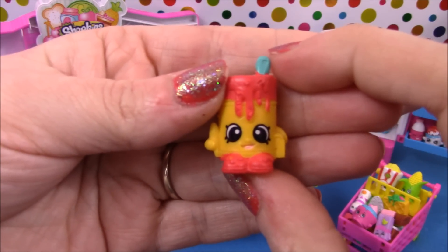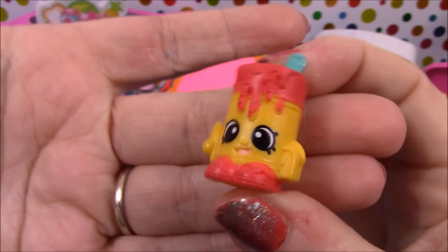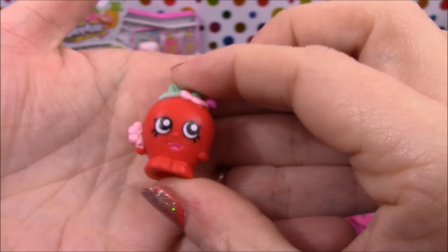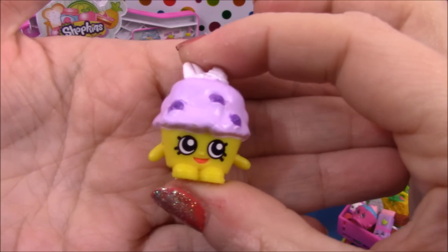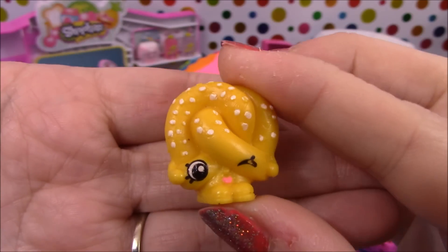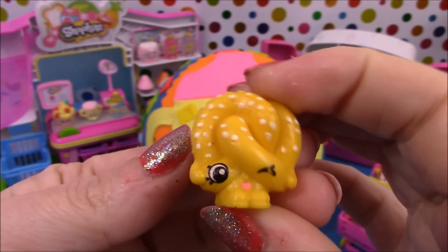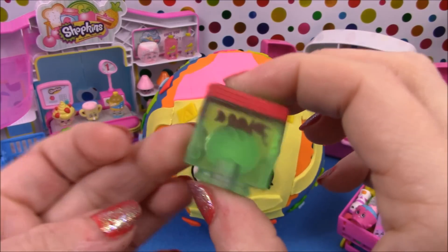Next we have Alpha Soup, then Apple Blossom, Mini Muffin, and Press L. And we have the Special Edition Frozen Pizza.